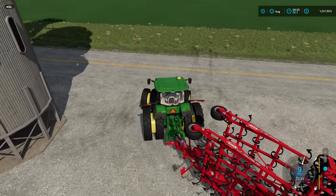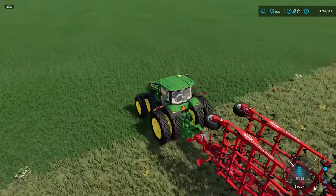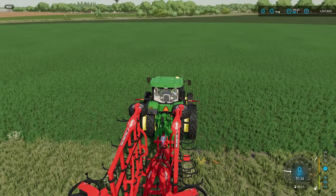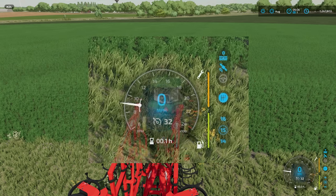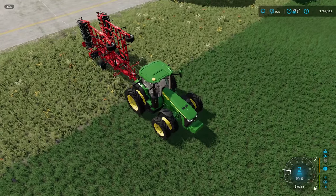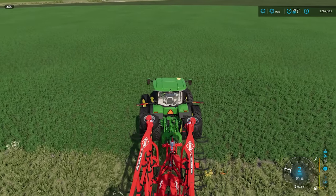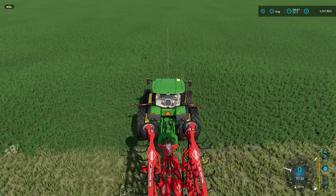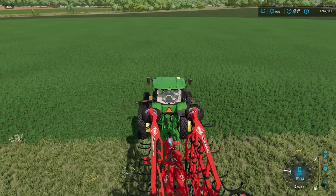We'll roll over to the field and get ourselves lined up. The first thing we're going to do is press Left Alt+C to turn on guidance steering, and as soon as we do that you can see the top two icons have changed colour. If you pull forward or reverse slightly, you can see we now have a centre line — wherever we turn with our tractor we have a centre line for measuring and lining ourselves up, which is very helpful.